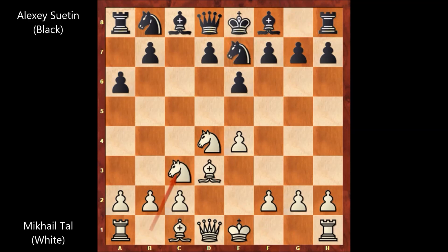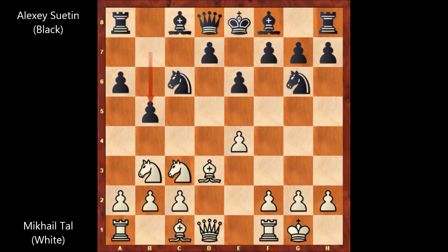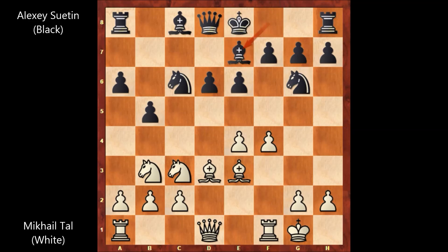Knight to c3, and Suetin played knight from b to c6, knight to b3 defending the knight, knight to g6, and Mikhail Tal castled. Then b5 attacking from the queen side, bishop to e3, d6 by Suetin, f4 by Tal — and Tal is attacking on the kingside.